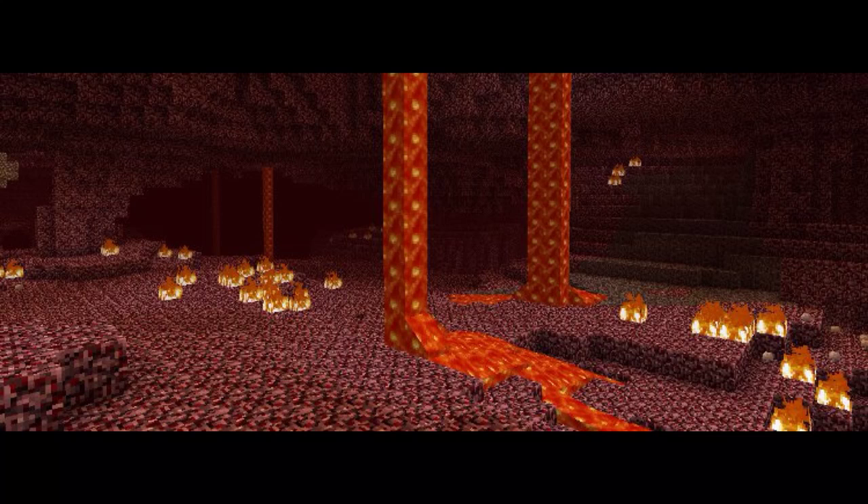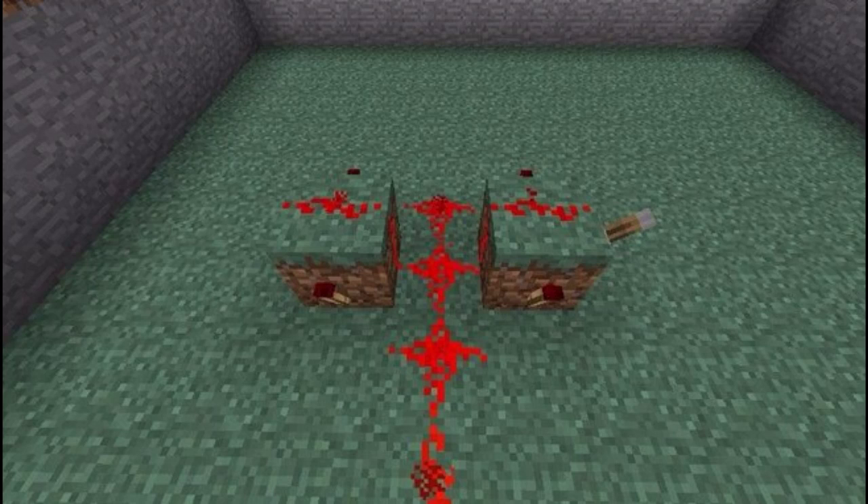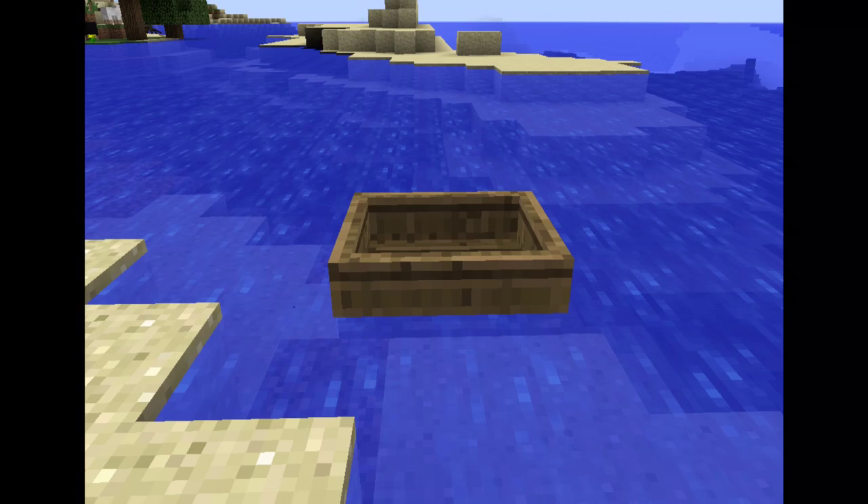They are also going to try to add the Nether and get rid of the Nether reactor, which will be pretty cool. Some blocks and items that should be coming soon include varied minecart types, some if not all redstone-related blocks and items, boats, and maps.